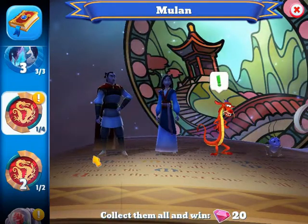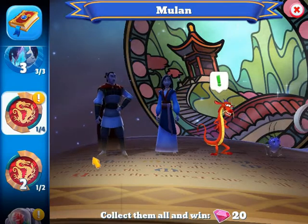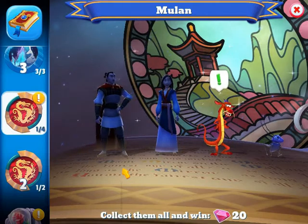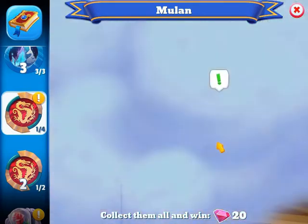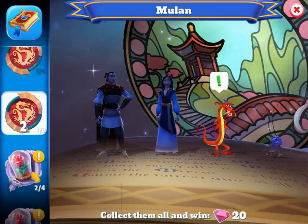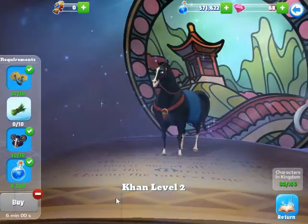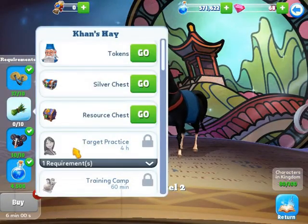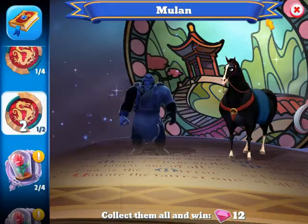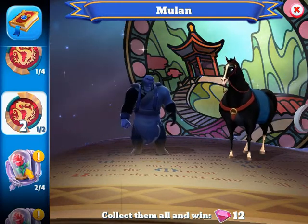On Mulan, I only have two out of six characters — both are premium characters. The first is Mushu, who is at level three. The second is Khan, who is at level two because the only way to collect his token is through Merlin's shop, and I don't really want to use elixirs right now.